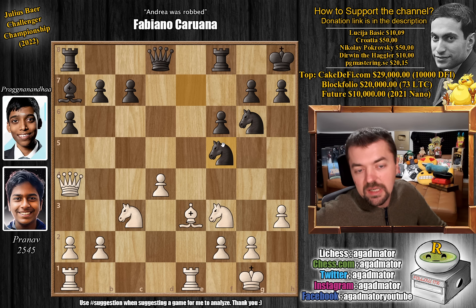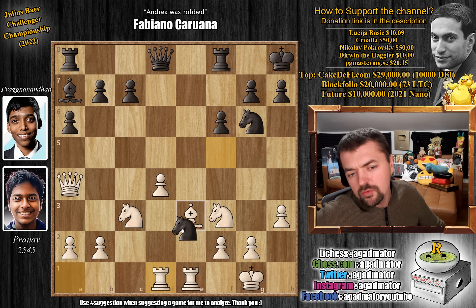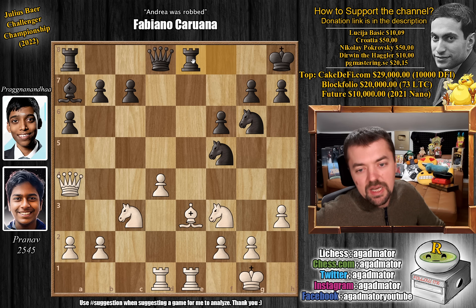Now knight to f5. Look at this beautiful knight Prague has on f5 — it controls a lot of squares in the opponent's half of the board and also a lot of squares on your side. It's always best if your knight can control 8 squares, not 6 or 4. Rook a8 to d1 and now rook to e8. It's a very strong knight — you do not want to trade it for the bishop. This bishop for the moment is a pawn, so no reason to do that.